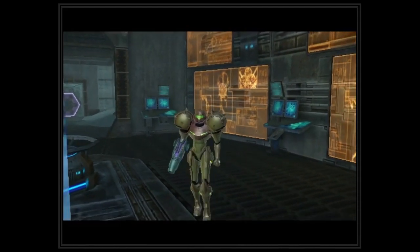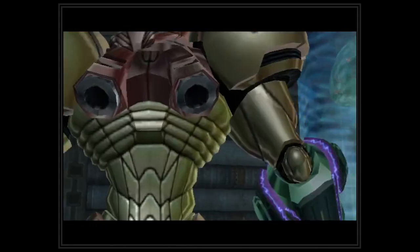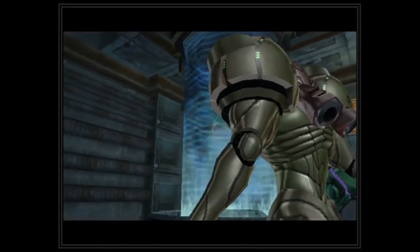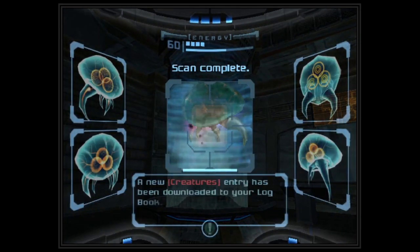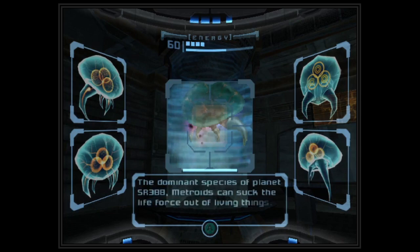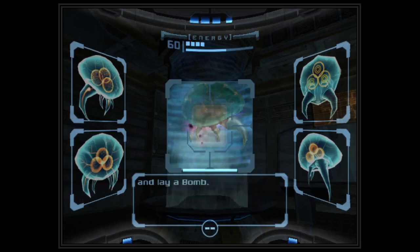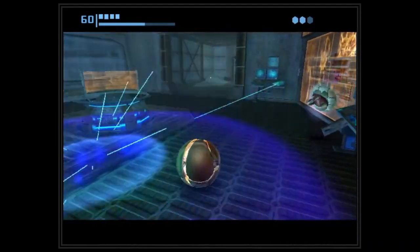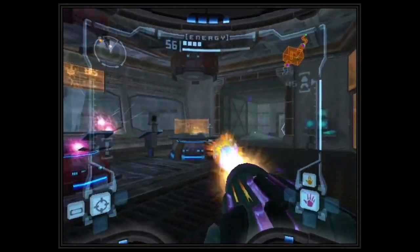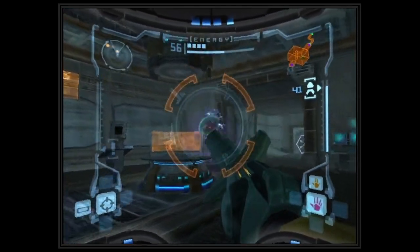Holy shit, it's a Metroid! Hey, little boy! Let's scan him — a new creature: Metroid! Energy-based parasitic predator, the dominant species of planet SR-388. Metroids can suck the life force out of a living thing. A Metroid will latch onto its prey and drain energy, growing larger as it does. The only way to shake an attached Metroid is to enter morph ball mode and lay a bomb. Come on, die! Yeah! Metroids don't fuck around!